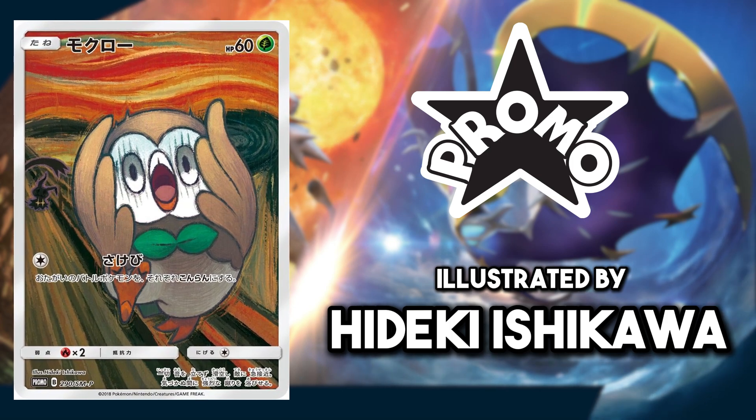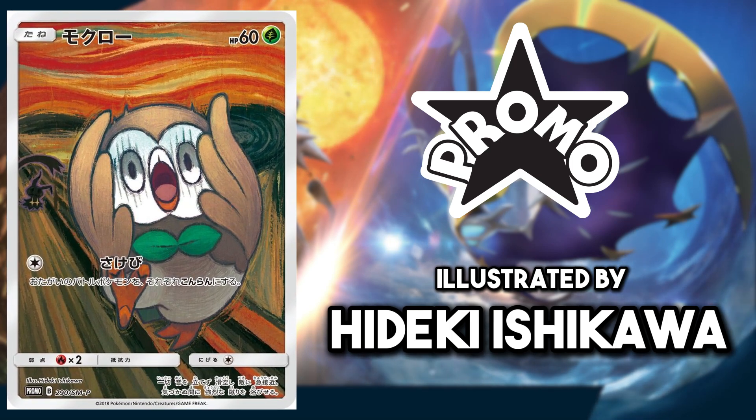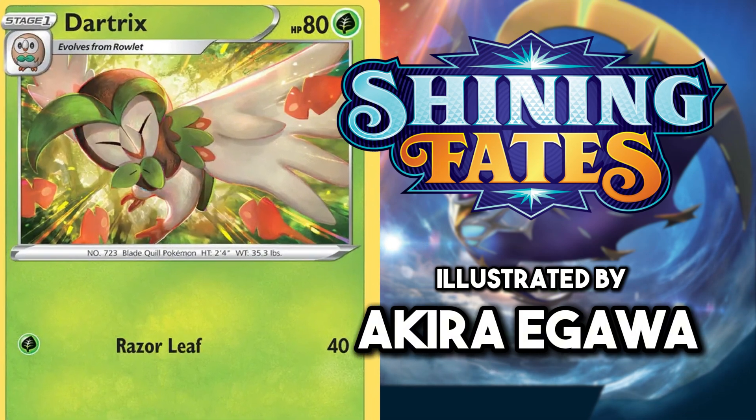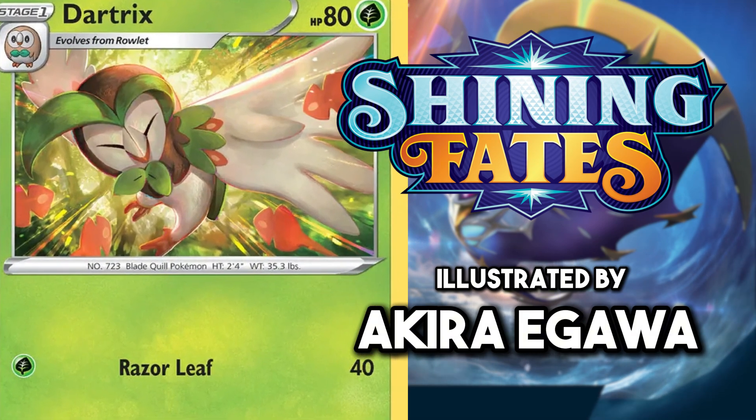First up is Rowlet, and not just any Rowlet. This is the Japanese Munch promo where this adorable bird is being scared by Mimikyu. The artwork on this is fantastic and this set of cards is starting to get very pricey. For Dartrix, I have chosen the Akira Igawa artwork, who captures this owl using its attacks very nicely. I love the use of movement in the artwork.